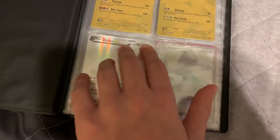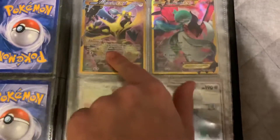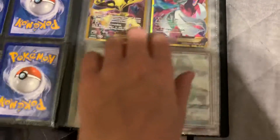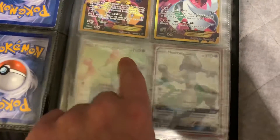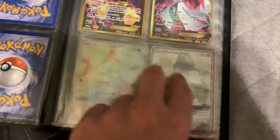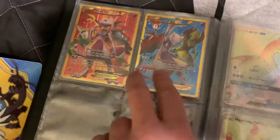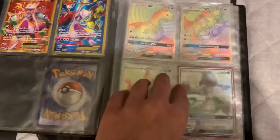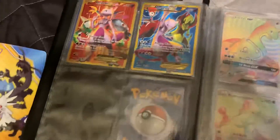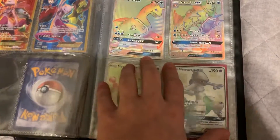Right off the bat we got two golden Reshiram and Zekrom Pokémon cards, and a Dialga EX — all of these are secret rares, so that's a lot just on this page alone. Then we got secret rare Alakazam and Camerupt EX. I'm hopefully going to try to get the Gyarados and the Volcanion into these sleeves. Of course, both Mewtwo secret rare EXes.